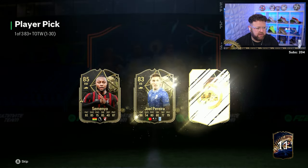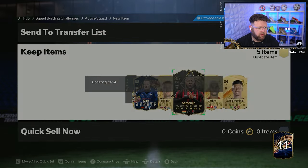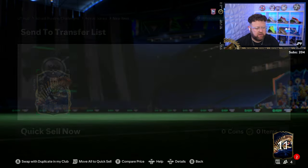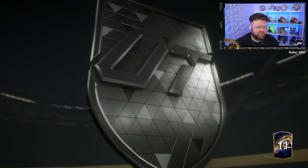Team of the Week player pick - nice high rated one. Semenyo. And Alba's going into an exchange. 83 times 10 - no blues, skip it, get rid of it. Milinkovic-Savic.